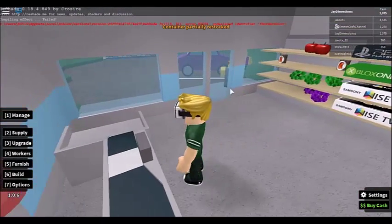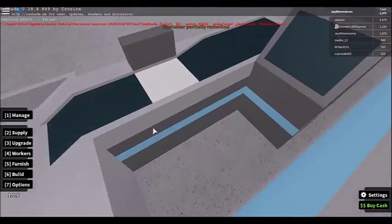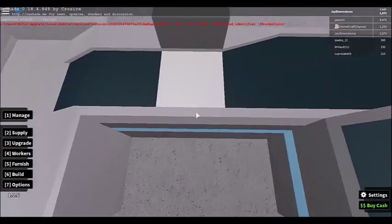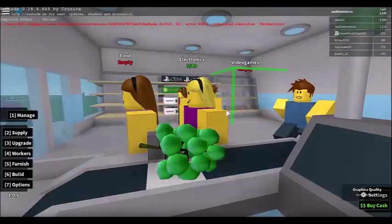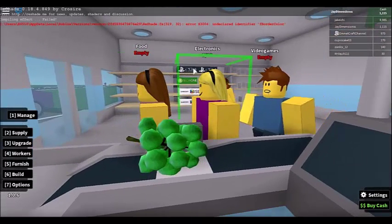We're just waiting for people to come in. A family came in and the thing we need to do is stand at the register so the light turns green. Okay, we're back — my food is empty and my video game is empty, but electronics is taking ages to sell.